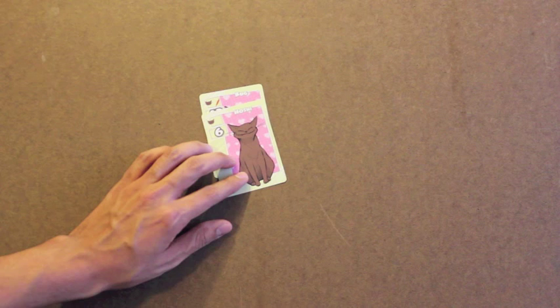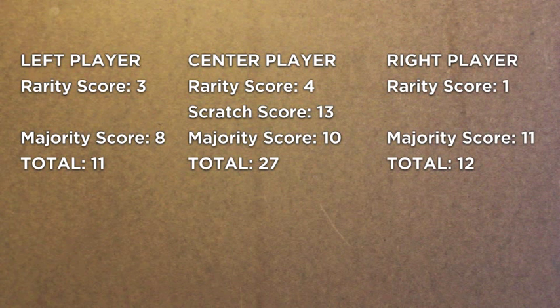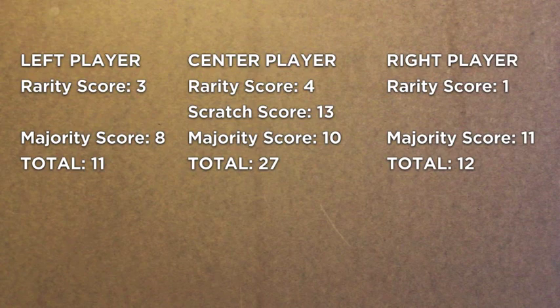And here's everyone's final score. You can see that the scratches are a huge influence over the final score. So as you play, try to avoid scratches so that you'll have the fewest, but also try to have just one fewer than the next player ahead of you so that you will maximize your final score for those scratches. And that's Nine Lives. I hope you've enjoyed this tutorial. You can find this and many more games at danielsolas.com. Thank you.